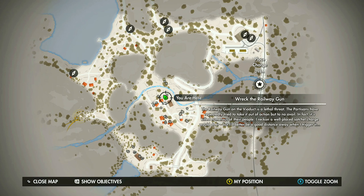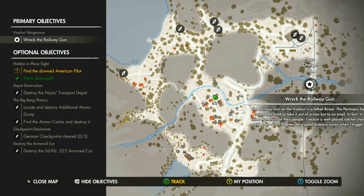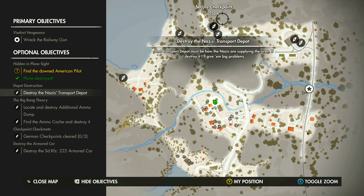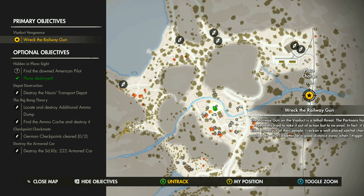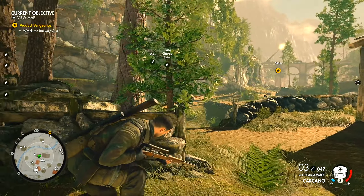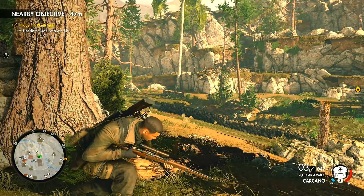Let me look at the objectives. These are side objectives — we can wreck the railway gun. What I may end up doing is heading to this area because I need to do that anyway. If you do the side objectives in the area you get more XP. I gotta head over to the main objective — I don't want to waste any more time. That's far away, but let's do it.